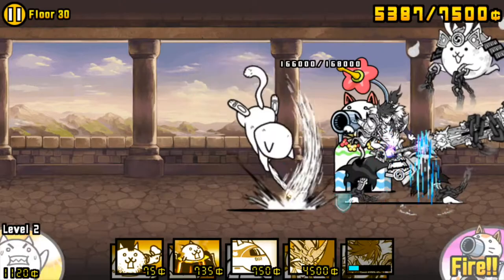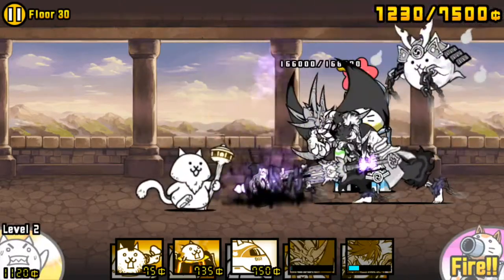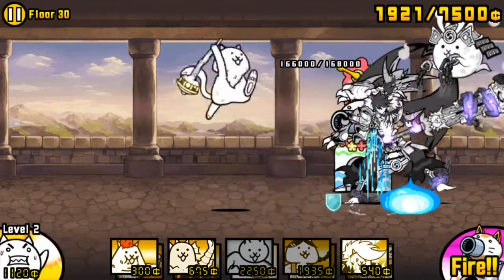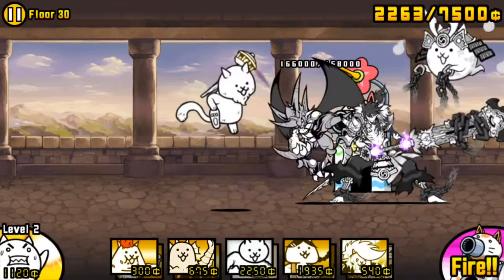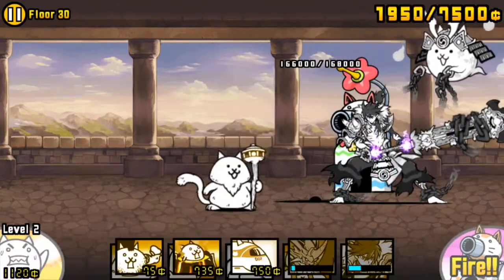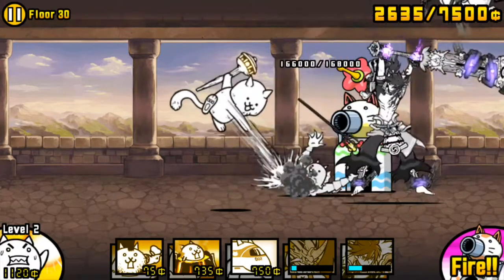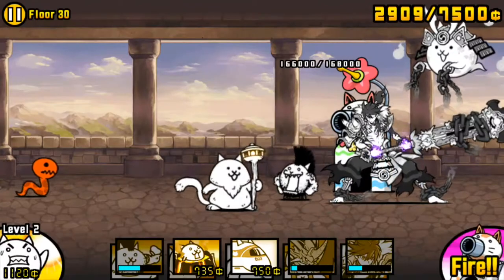Those numbers don't tell the full story. If we take the second form without combos, for example, 11 hits is actually 10 hits and 10,300 extra damage. Meaning that if you chip with Fishman or other units that inflict more damage than a Musashi hit, it'll typically be 10 hits instead.